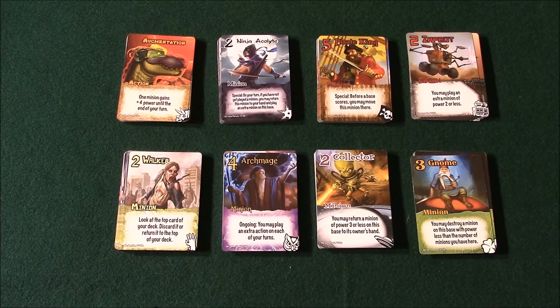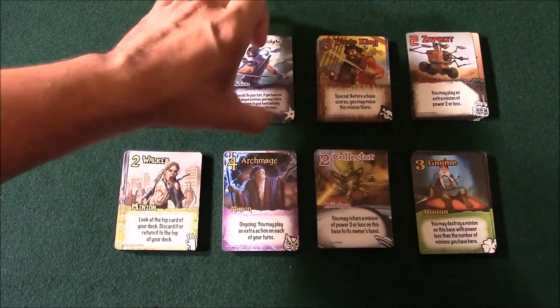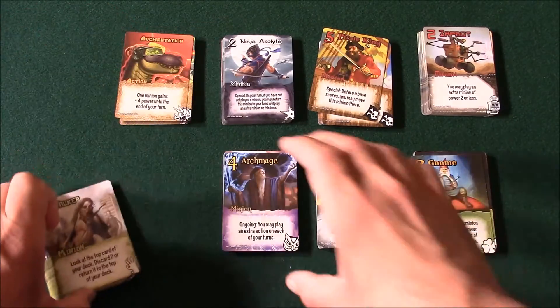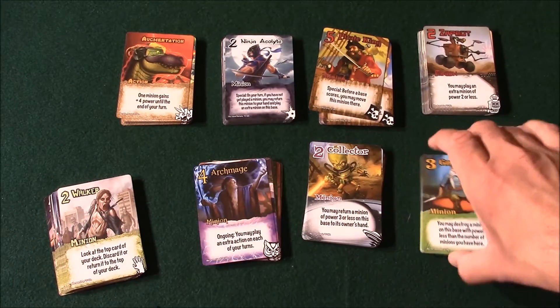So let's take a look and see if it's any good. You begin the game with a faction draft — the base game comes with eight of them. You have dinosaurs, ninjas, pirates, robots, zombies, wizards, aliens, and tricksters.